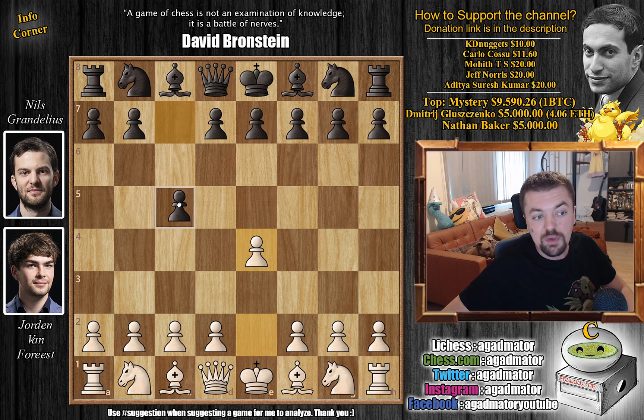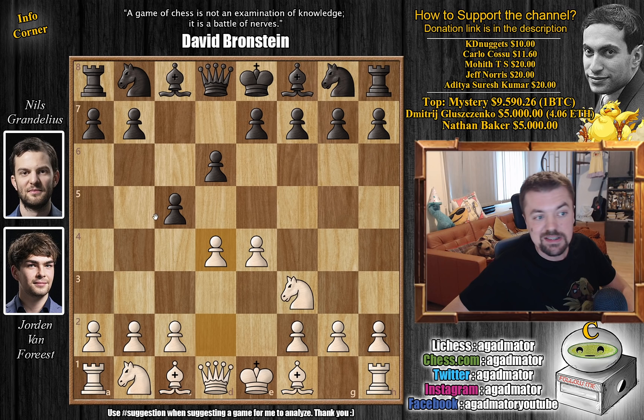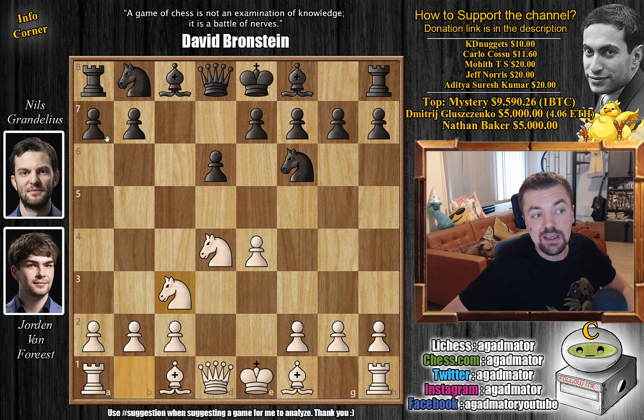Van Forrest opens with e4. We have c5, knight to f3, d6, and d4 — just a normal Sicilian defense. We have captures, captures, knight to f6, knight to c3, and a6. Again we have the Najdorf on the board, for I don't know how many times in this tournament already.